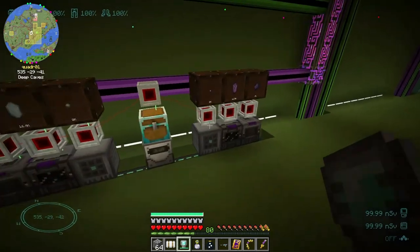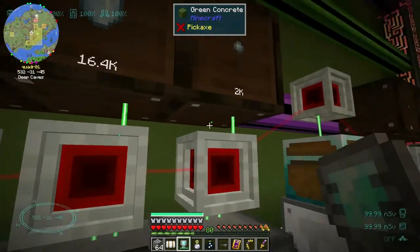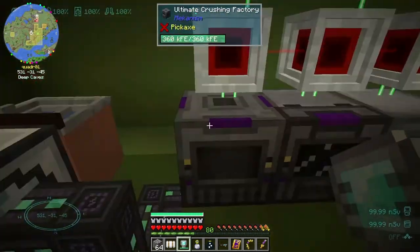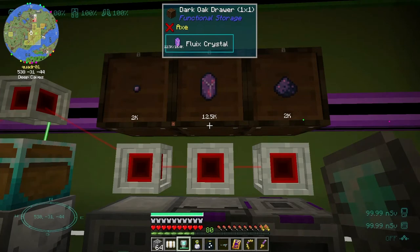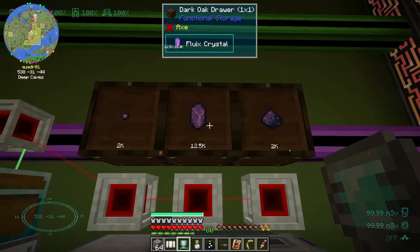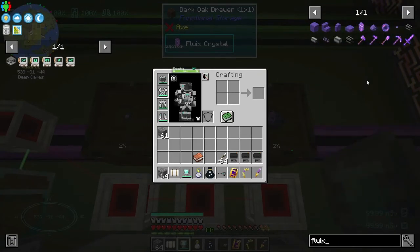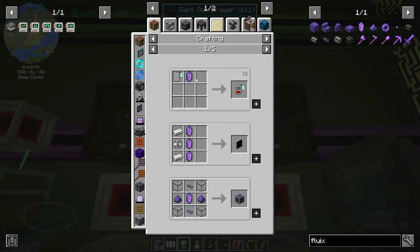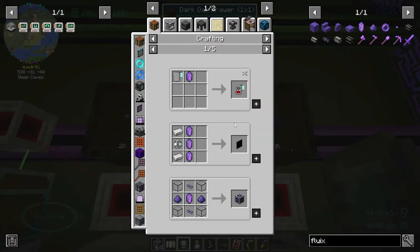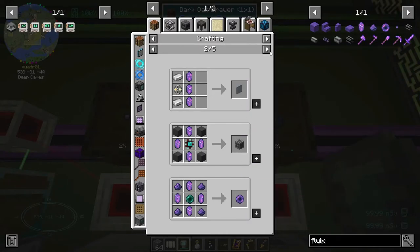I came over here and I realized it looks like there were no connections. I don't know why, but these weren't even hooked up. So I still have to redo this one. I don't really know what the Fluix crystals are used in. I think they're used in the controllers and certain things like acceleration cards. That's a pretty common thing - annihilation planes, spatial pylons, and of course the controller and a Fluix pearl.